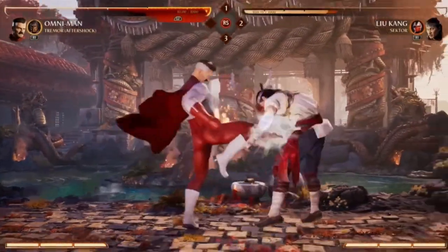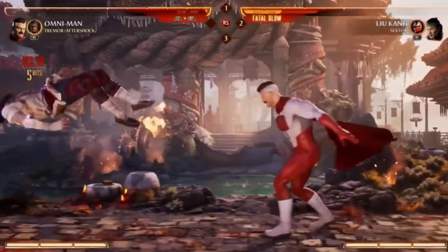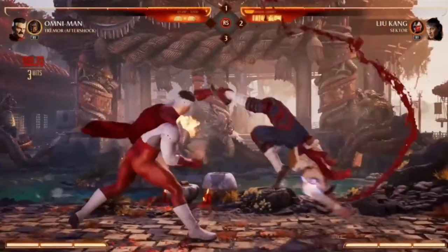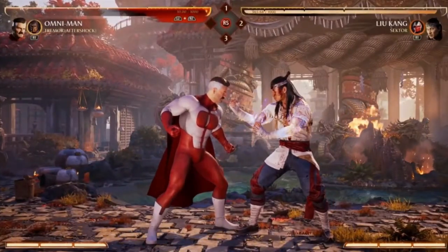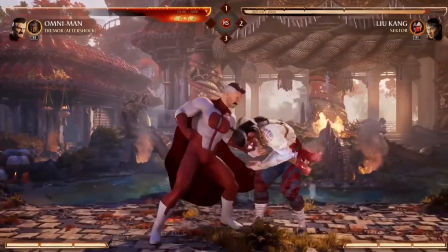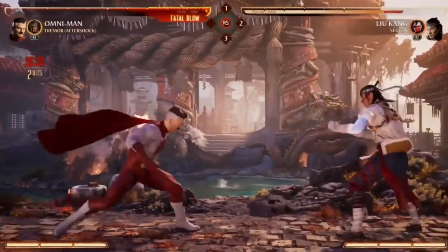One of the first moves I'd like to show is his forward four, which is like his pretty good advancing mid. He slams you down. A lot of his moves are high, so this is one you want to use when you want to go mid. That's a string right there — yes, and the end is just a one plus three input. Another really good mid up close is his back one, and it has two options. Back one, one pops them up, and back one, two is mid, mid, and is safer.